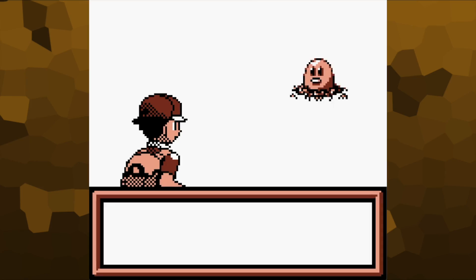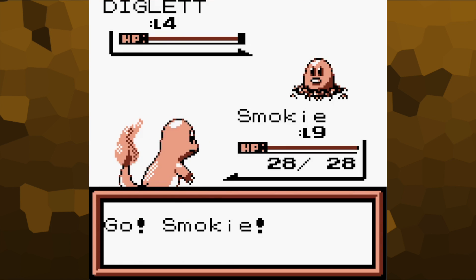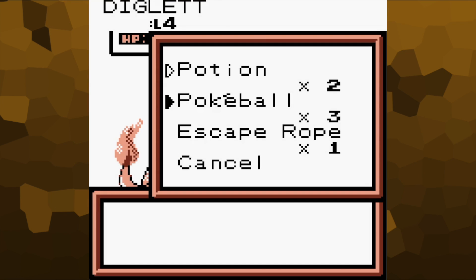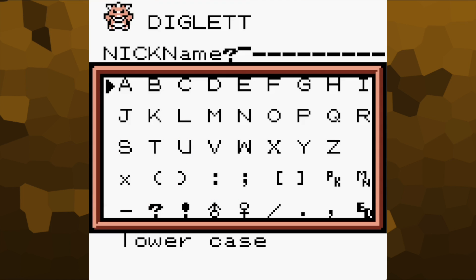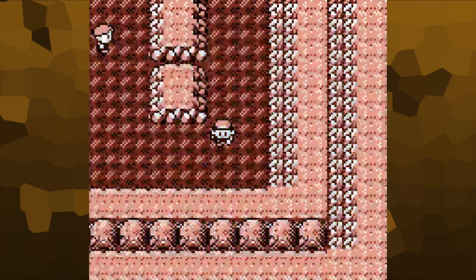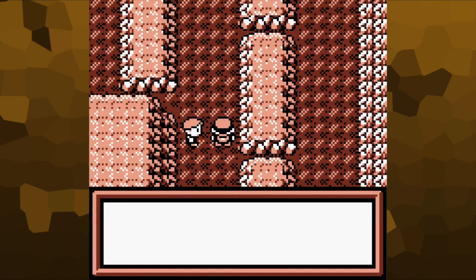Straight in — a Diglett! That might be useful. Shall we catch that? Not potion — Pokeball. I'm going to put Pokeballs at the top because I keep nearly potioning things. Diglett was caught. I'm going to call Diglett Doug. Doug the Diglett. There's a bit of a theme when it comes to naming my Pokemon, as you can probably tell.